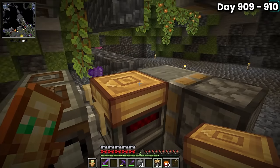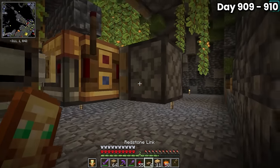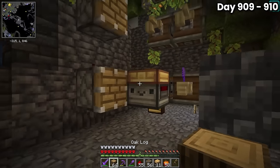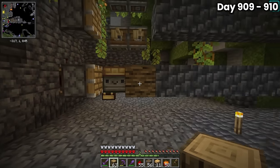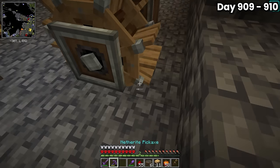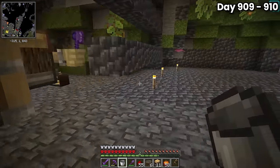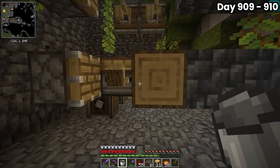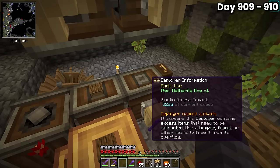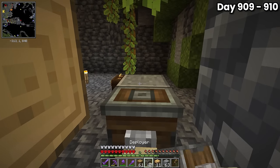I put oak logs in as the filter for the first deployer and tossed my netherite axe in the second deployer just to test the setup. I put down a smart observer in front of the first deployer, set it to read when an oak log was in front of it, and connected it to the piston using a redstone link. I gave the system a quick manual test and the piston moved the log. I then made a basic waterwheel setup to automate the deployers for testing, but noticed the netherite axe deployer was in the wrong setting and was breaking the logs instead of stripping them, so I fixed it.